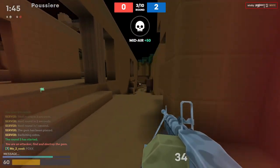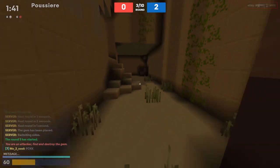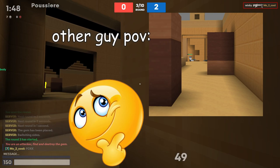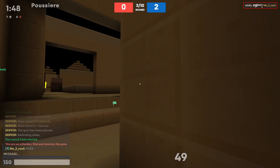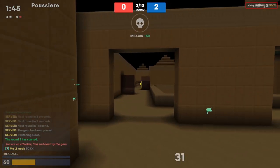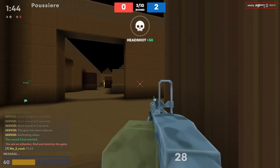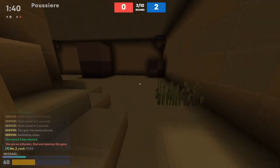I see this other guy and I kind of have bad aim so I almost die. I notice this guy on the corner of my screen, so I take into consideration that he probably sees me killing his teammate and he's gonna go for me next — so I'm gonna have to snap onto him when I see him. I only have 60 HP and this guy probably has a little more, so I run around the corner to get out of the fire.